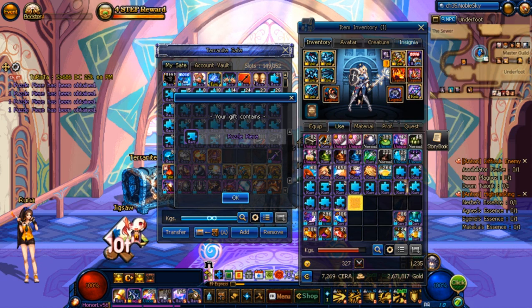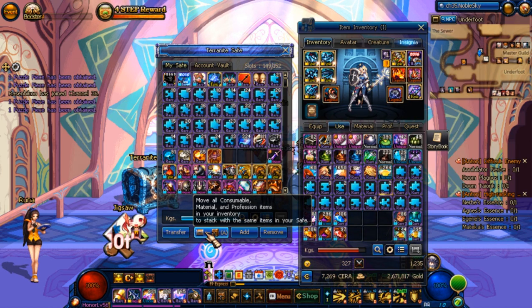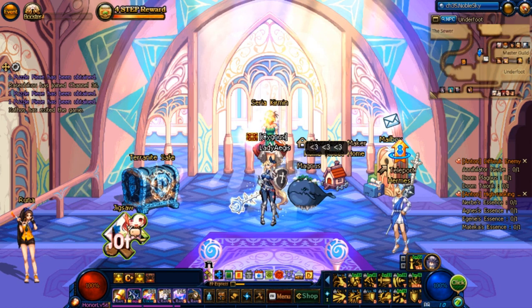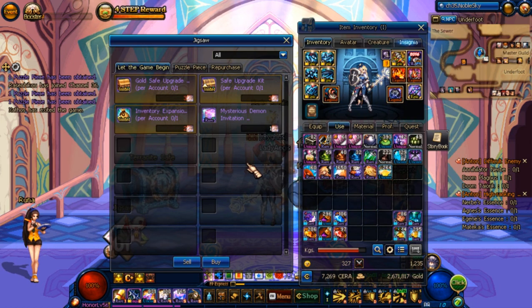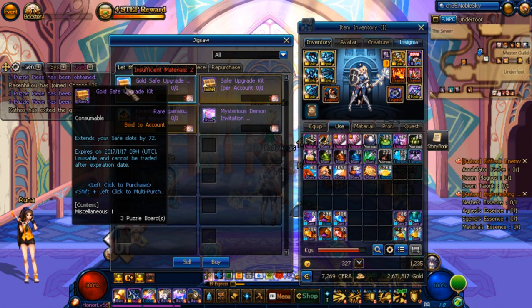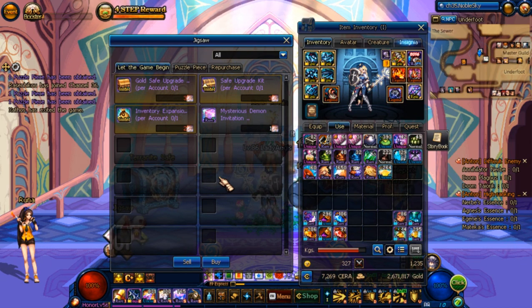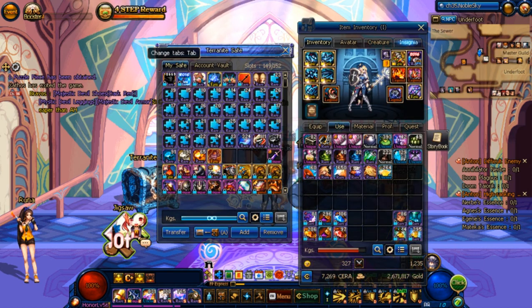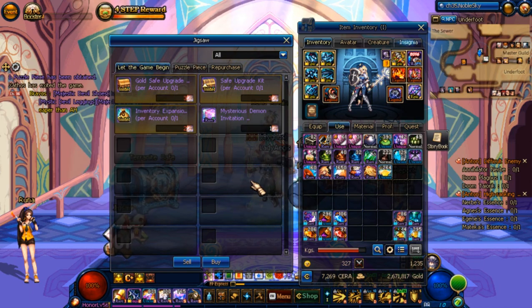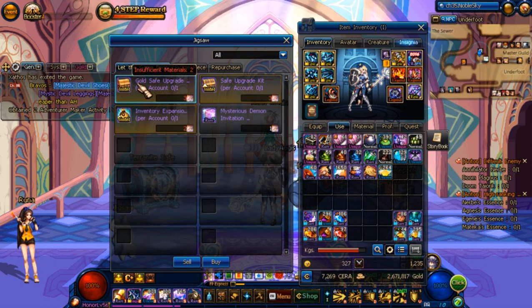This is such a weird video to me, I feel like I shouldn't even do it. But this is an event going on in DFO right now, this is something you will probably be doing yourself if you care about the prizes. I say do it, because if you actually go to the jigsaw shop you do get Sara items. A lot of people are asking about the gold safe upgrade - what it is is a direct upgrade to the gold safe. If you are below the gold safe, you will be brought up to the gold safe.